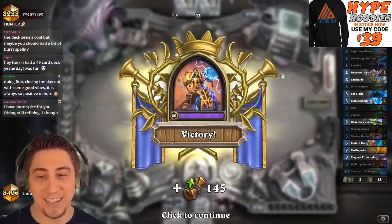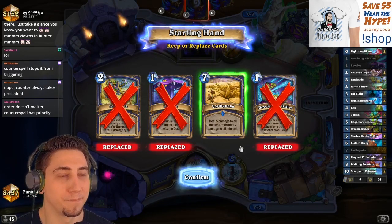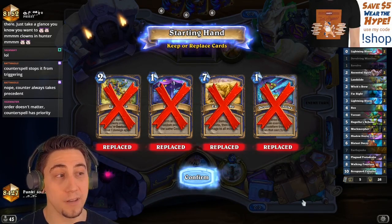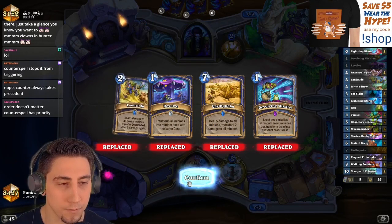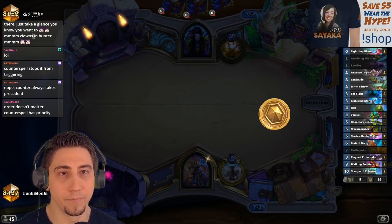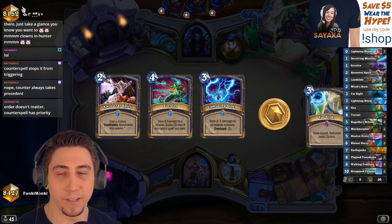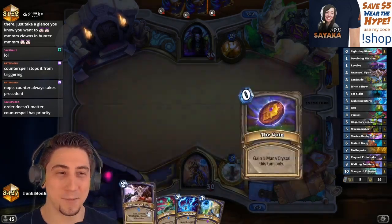I had a 49-card deck yesterday, it was fun. Alright, so we're looking for nothing except Vol'jin and Muck Morpher in this matchup. Nice name — feel like I need a translator for this. Okay, it's just a Spirit — it's good if we can get something big.